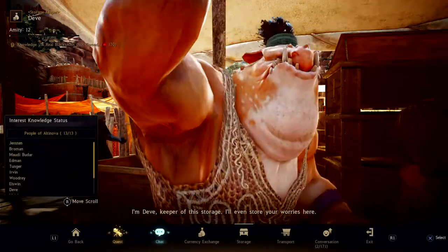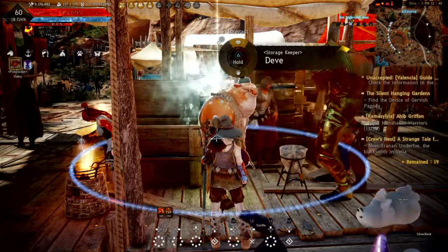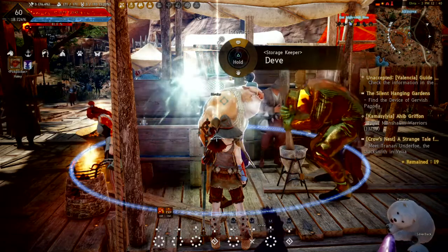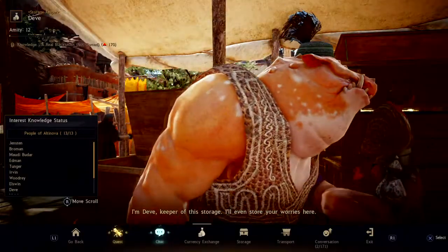Boom, take it out. But in your case, your gold is probably in either your storage unit or your inventory. If it's in your inventory, just come to a storage keeper. Hold triangle and talk to him.